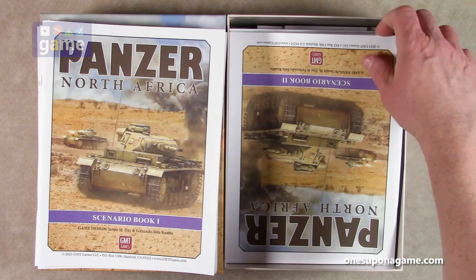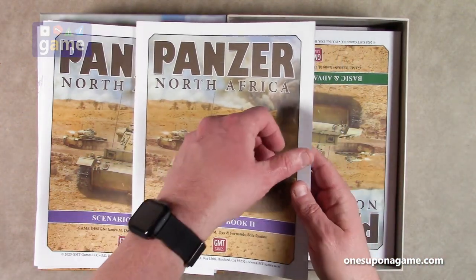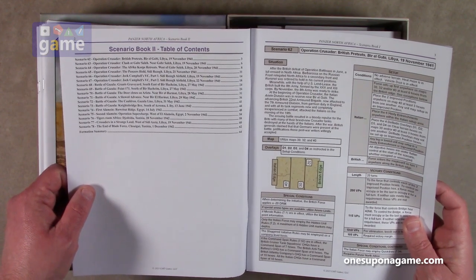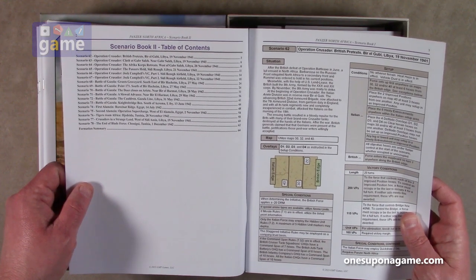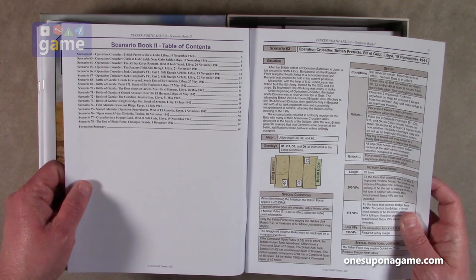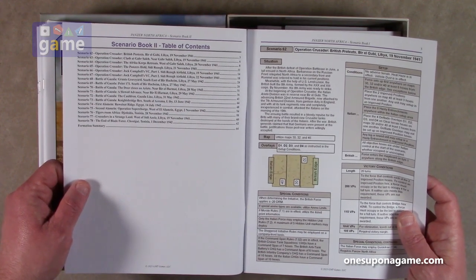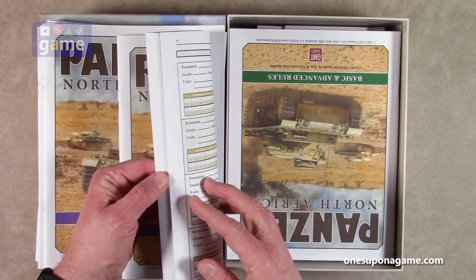But wait, there's more — Scenario Book 2! Same setup, we already know how to use the scenarios. Now we have scenarios 62 through 78 — another 17 scenarios which take you further into the war. We have Operation Crusader, which looks like a connected campaign, then Battle of Gazala, then Alamein, then Tigers in North Africa, and the End of Blade Force, December 1st, 1942. And this book is also 64 pages.